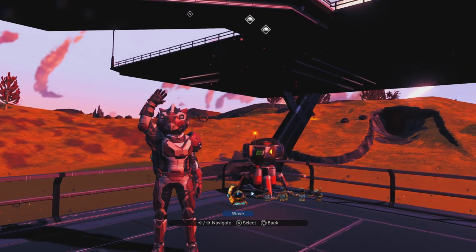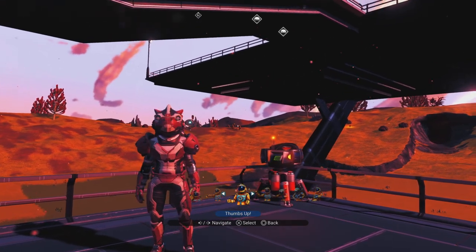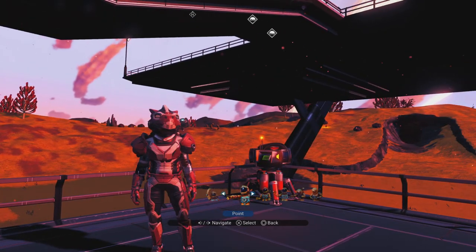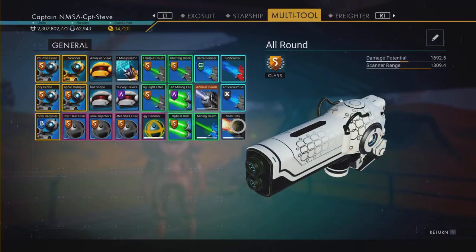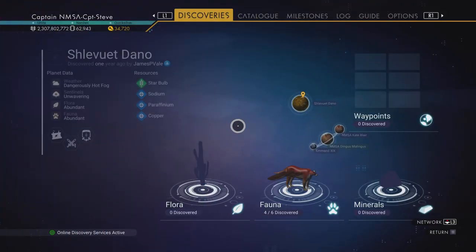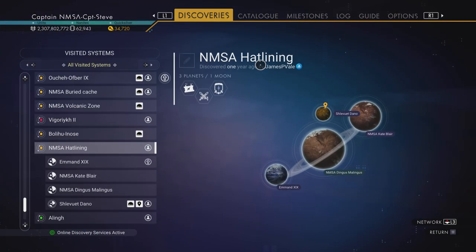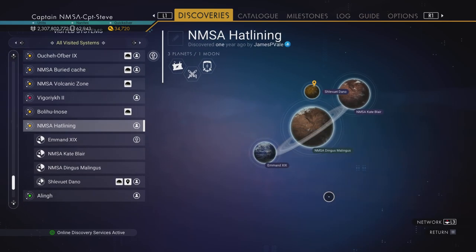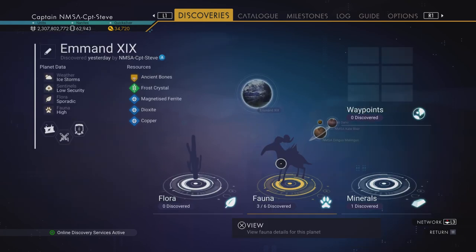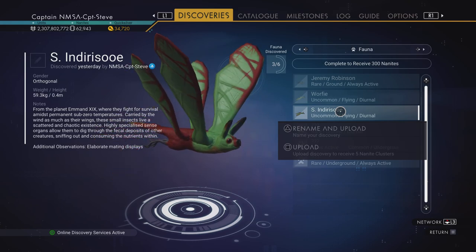Hey chums, it's Captain Stephen. Today I'm building a simple base — a basic base for you guys. I'm building this at a trading post inside of the NMSA hub, in the system that James P. Vale found. It's the system that has the red, white and black station, which I hope to claim one day. I've been naming stuff here.